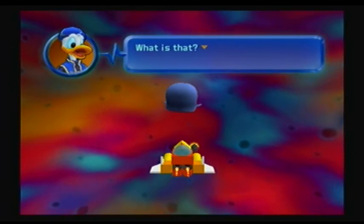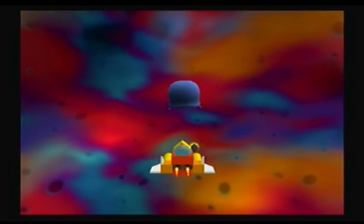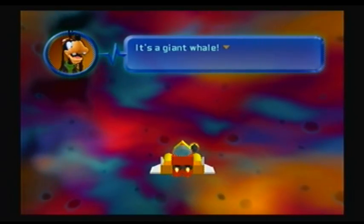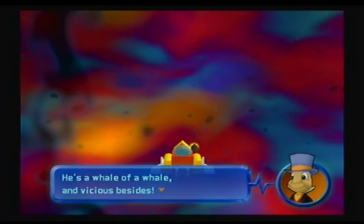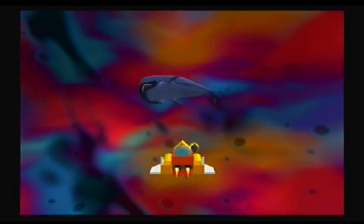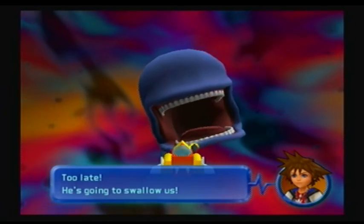So here we go — this is the thing that's going to be on our way. Sora — that can be taken so many different ways. Yes, if anybody's asking, it's a giant whale. And this giant whale is called Monstro. Monstro is from — oh God, is it really just Pinocchio? Because that's what I get the feeling it's from. It's from Pinocchio. But I am not absolutely sure. He's going to swallow us, Sora — he absolutely is.